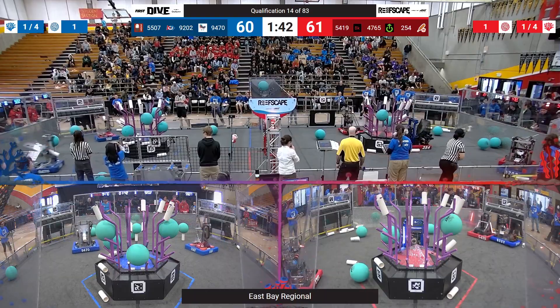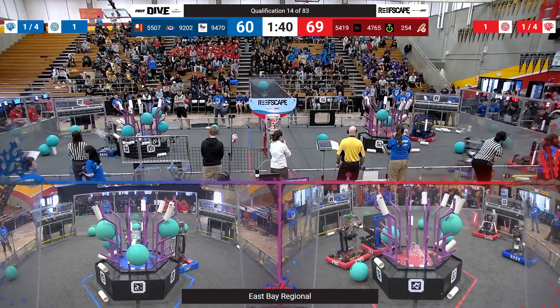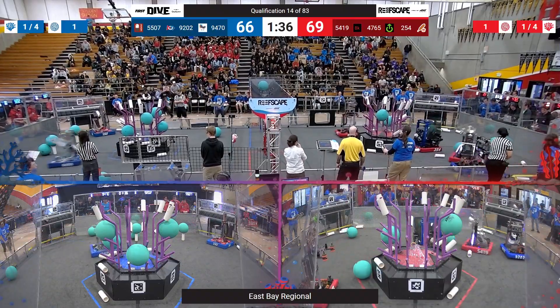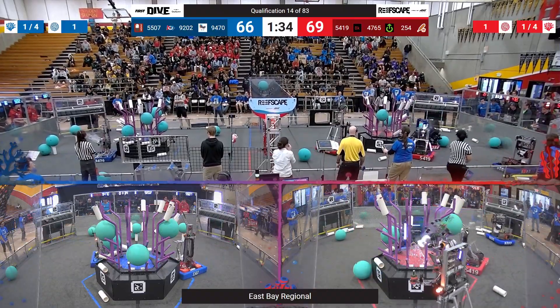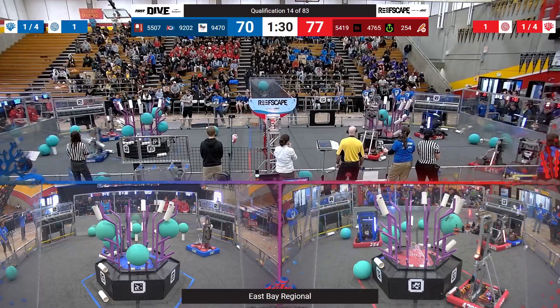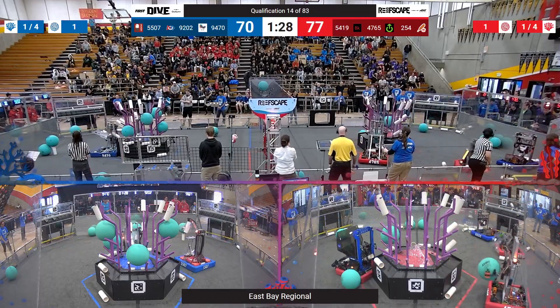Red Alliance, though, picking up the pace, facing some defense from 9202. That is making it a little bit difficult for 5419 to score. However, that's left their Alliance partners, the Cheesy Poofs, free to run back and forth from their station to the reef.